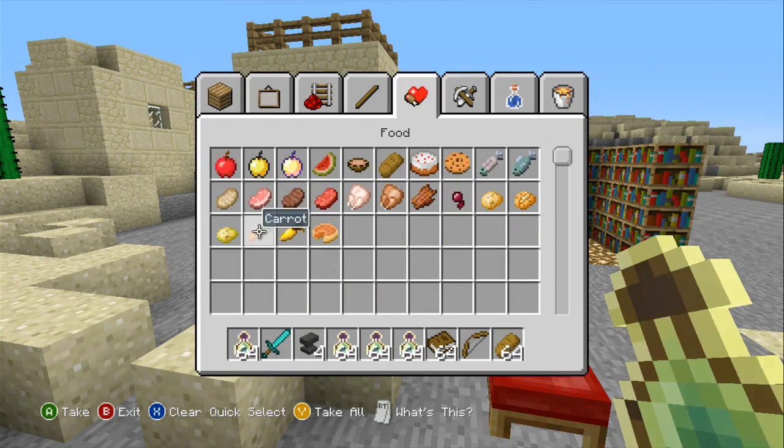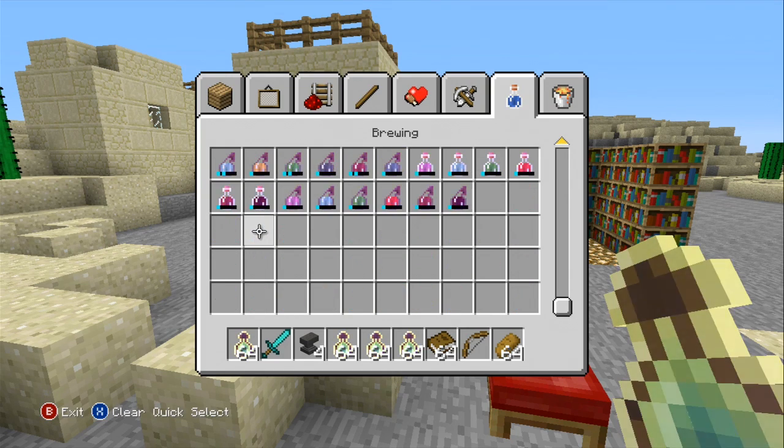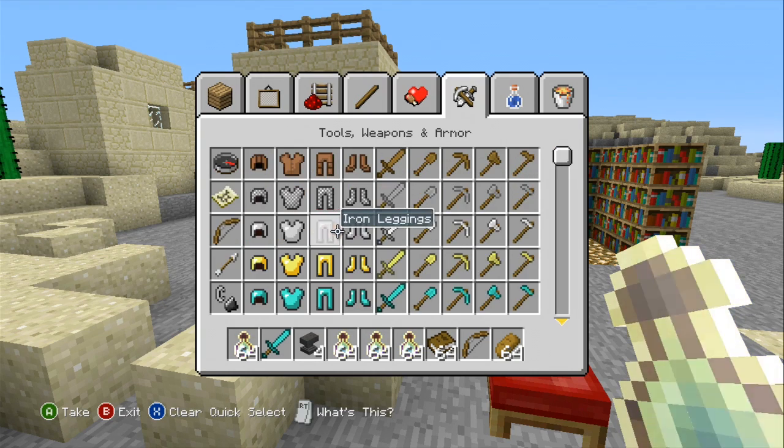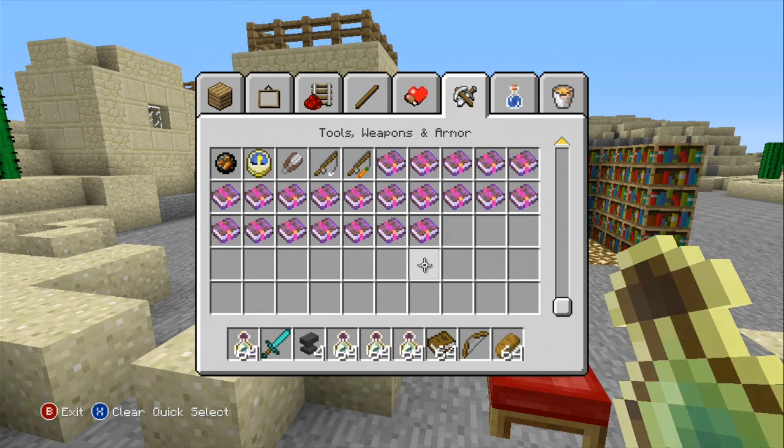So let's go take a look at what the books will bring for us. Just go on to the creative menu, go all the way down to... brewing? No. Miscellaneous? Nope. Decorations? No. Materials? Nah. There you go — Tools, Weapons, and Armor. There's a selection of books that you can actually get.